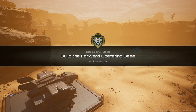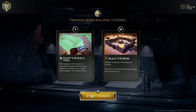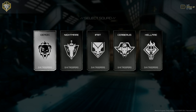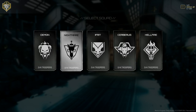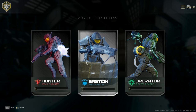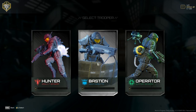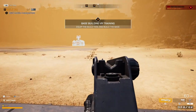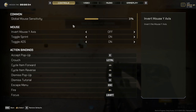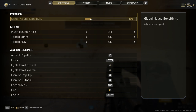Build the forward operating base. Equip the build tool and build the base. Oh my god, there's so many different things. I'm overwhelmed already. It's got some RTS elements apparently. I'm changing my mouse sensitivity — it is so high.